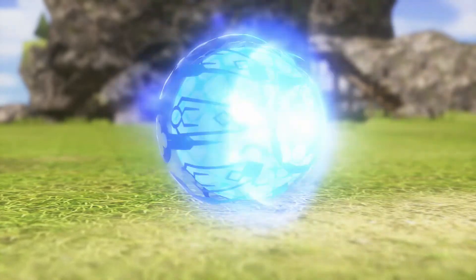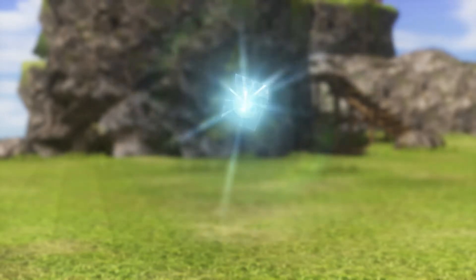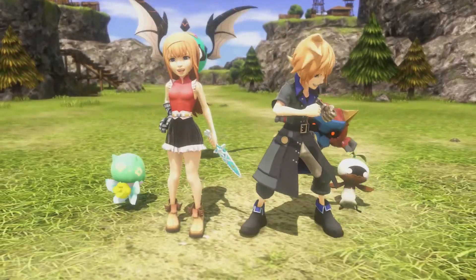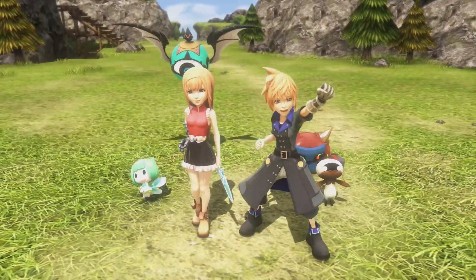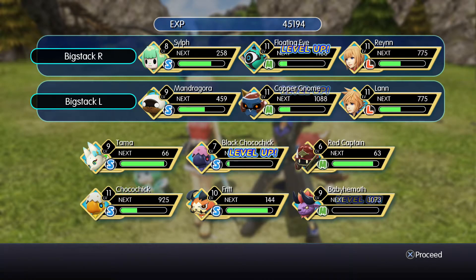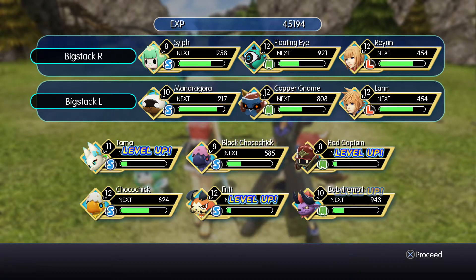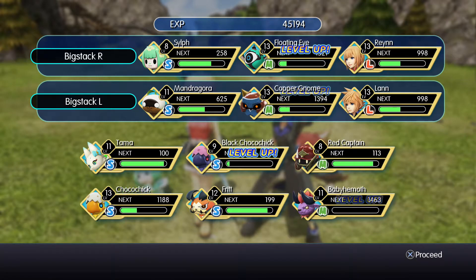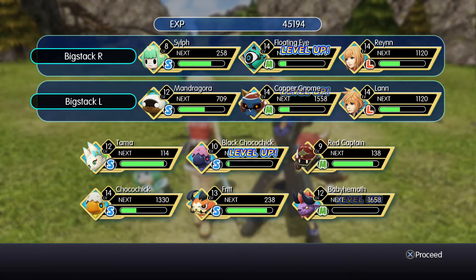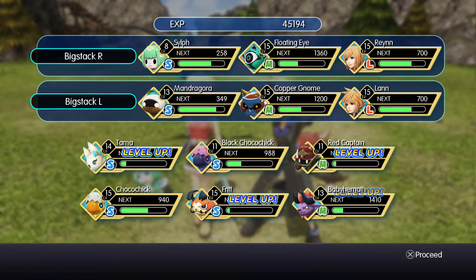First attempt — very nice! And that's literally all there is to it. On top of the experience, we also get the Princess Goblin as a mirage. She's a medium-sized mirage. I did forget to use that Phoenix Down, so Sylph unfortunately won't be getting any experience, but that's absolutely fine — Reynn and Lann are the main ones, mainly because we're switching mirages out all the time anyway. Look at the levels just keep on going.